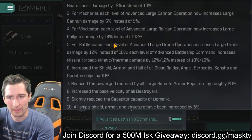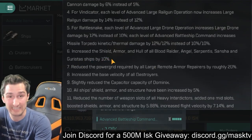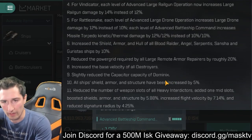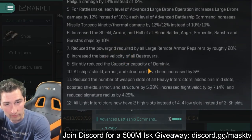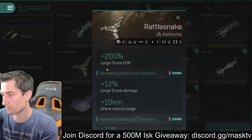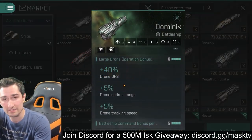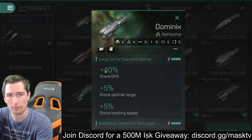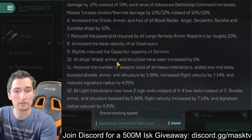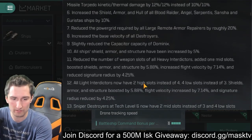Next, they've increased the shield, armor, and hull of all Blood Raider, Angel, Serpentis, Sansha, and Guristas ships by 10%. They've reduced the power grid required by all large remote armor repairs by roughly 20%. They've also increased the base velocity of all destroyers. The Dominix nerf from the test server did not go live — a lot of people will be happy to see that, as they were going to drop DPS by as much as 25–35% per tier. And all ships' shield, armor, and structure have been increased by 5%, so more tankiness right across the board, though there are a lot of damage buffs coming out too, so those kind of even each other out.